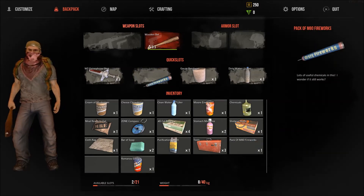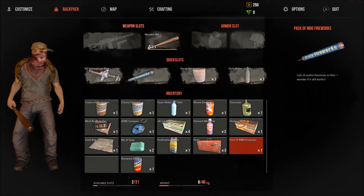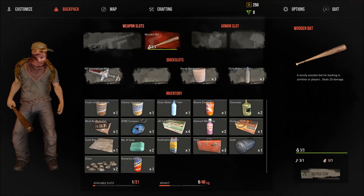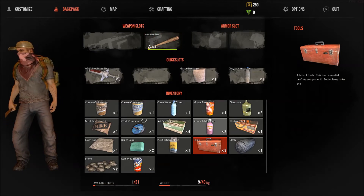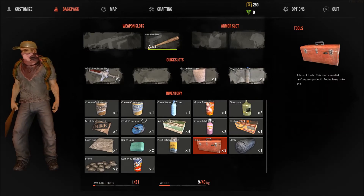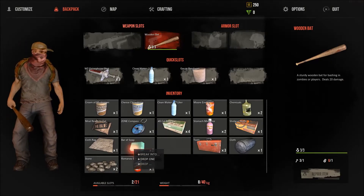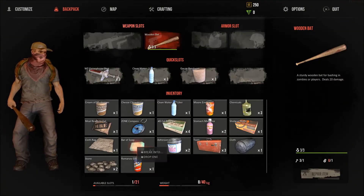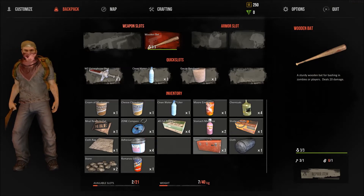Can I throw it? What does it do? Breaks into cloth and stone. This essential crafting component - I'll hang onto this. Purify. Soap gives you adhesive - that's quite cool.